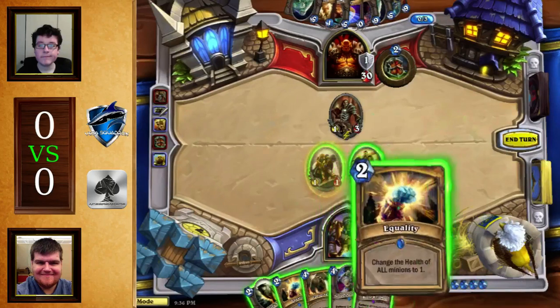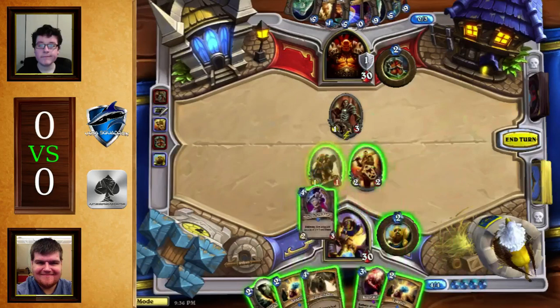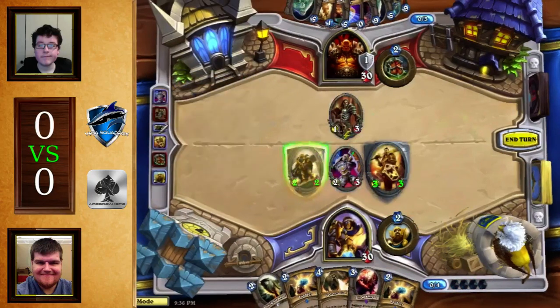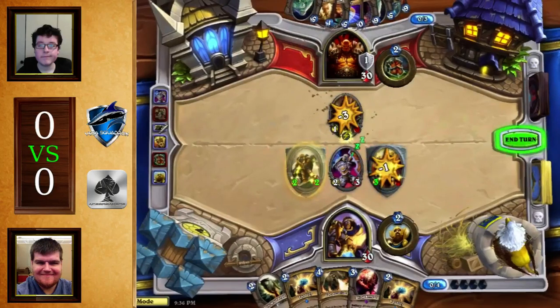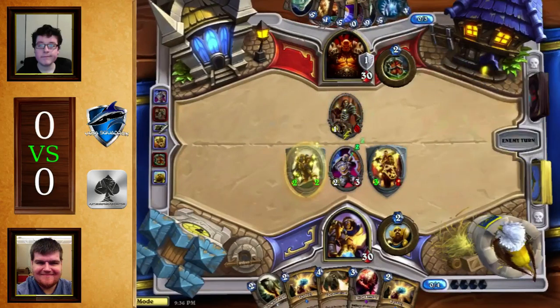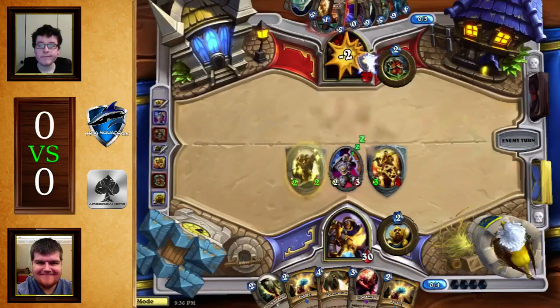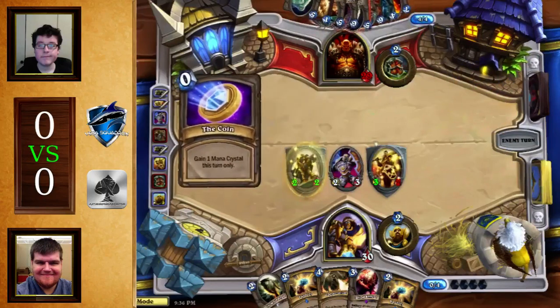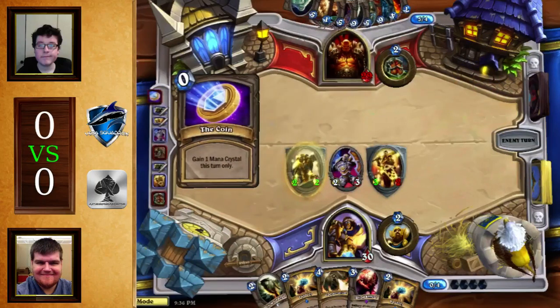This matchup should be favored for the Warrior in theory. He's going for the Defender, which actually makes sense — going for the Defender means that you can play around Execute. You can then play Blood Knight next turn if he doesn't pop the Divine Shield, and then it's a 6-6 and he doesn't have an easy Execute out.